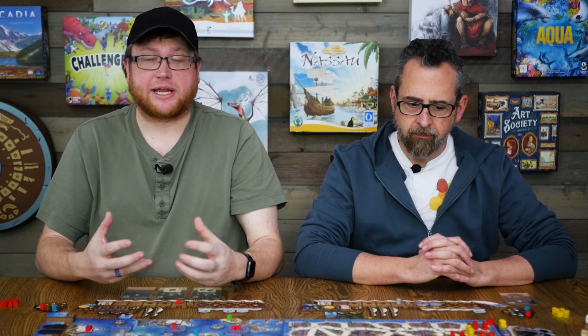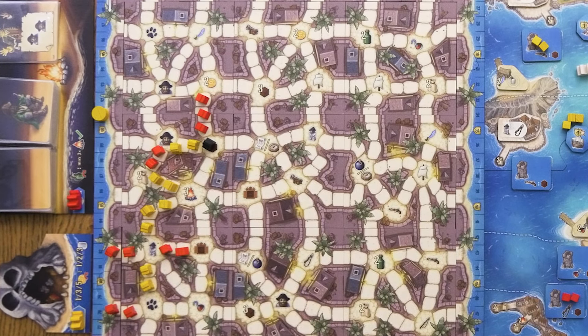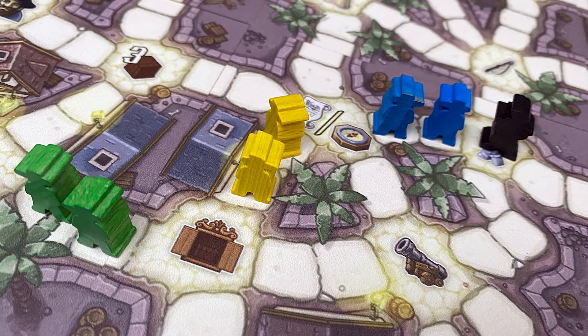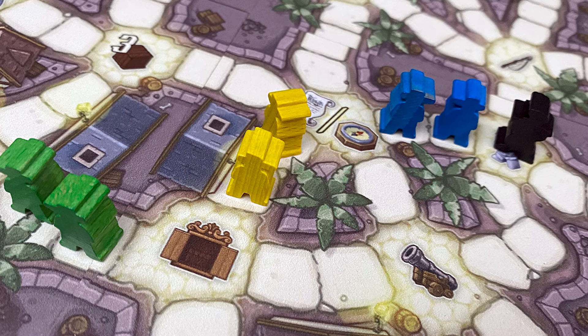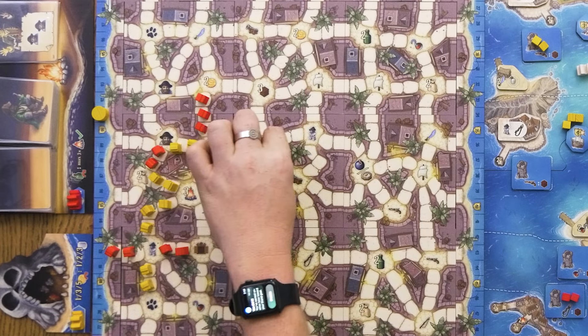This game is broken into really three phases, but two of them that really matter: the Nassau City phase and the Caribbean Sea phase. You're going to be moving around this board gathering resources that you'll need later. Each player has a number of pirate workers they can use to make paths out on this board to move what they call the Black Pirate — he's like the pirate captain. You're guiding him around these spaces, gathering materials wherever he stops, by placing your pirates to build out these paths and then moving him from one path to the other.